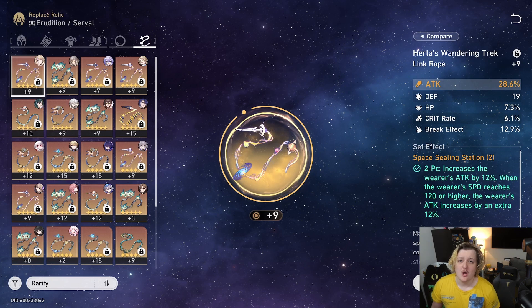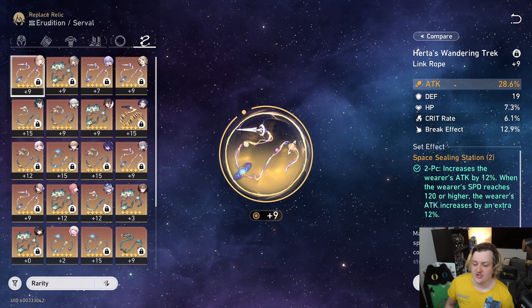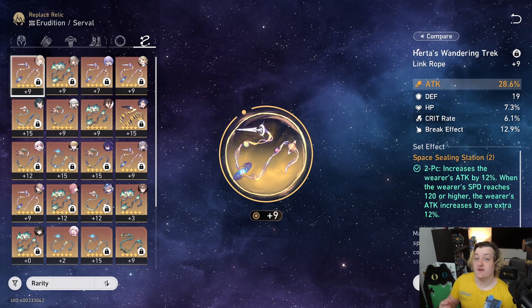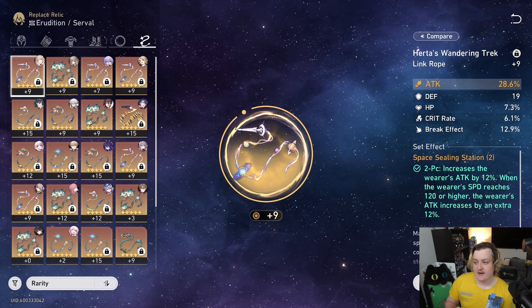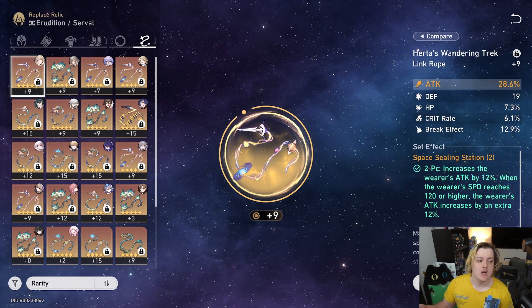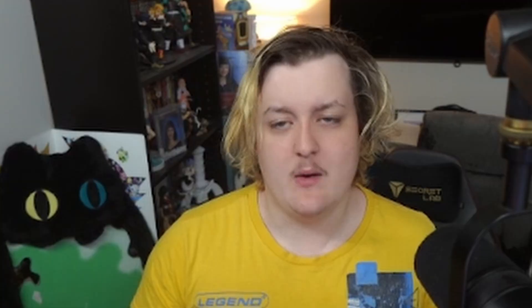We don't know exactly what the energy regeneration is going to be on her or how much the trace gives back, so you could potentially run an energy regen rope to get the ultimate off faster, but we won't know the rotations until she actually comes out. When I make my full build guide on Kafka you'll see all of that. Anyway, make sure you check out the video later today on why not to summon for Kafka, subscribe if you haven't already, and I'll see you in the next one.